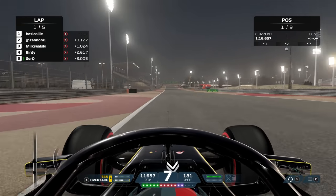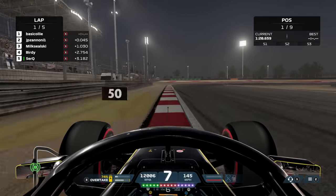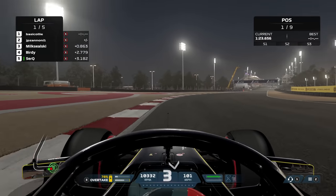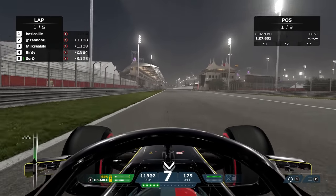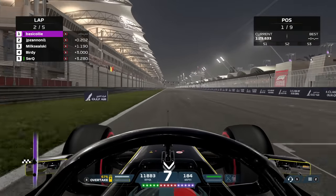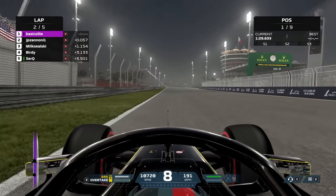So far so good — first lap, we've been fighting with this American here in P2 and we're doing pretty well. He is very, very quick as we nail the apex on that last corner. We deploy the ERS and we're going to cross the line here and actually lead a lap of the Bahrain Grand Prix — we're going to set a purple time.